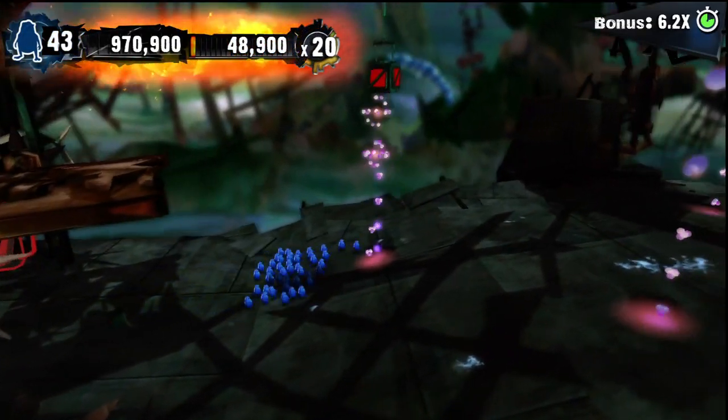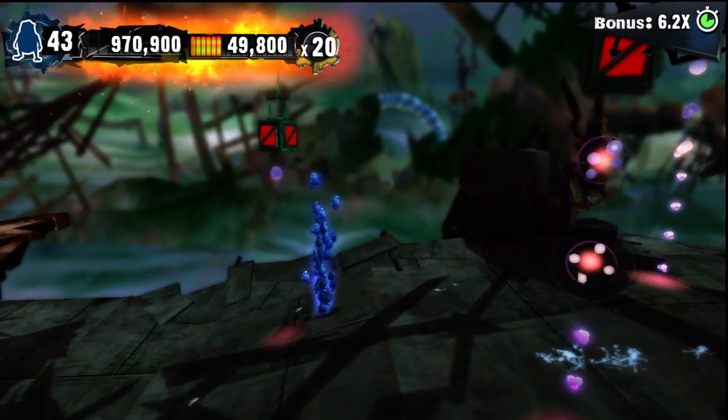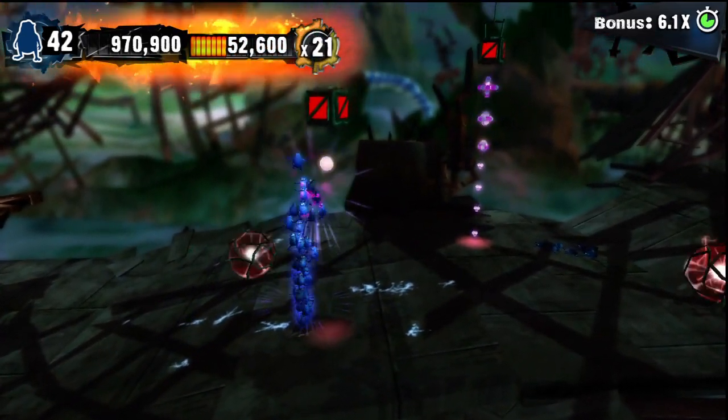After you reach that part you will come to that little electric switch. Mash B as fast as you can to send your swarmites in there, and if you feel like your combo is also going to fall apart, there are some boxes there you can smash.